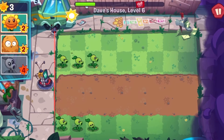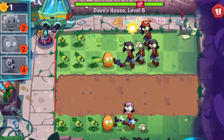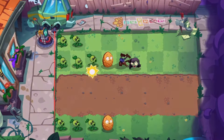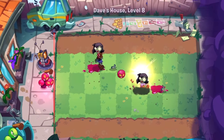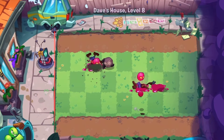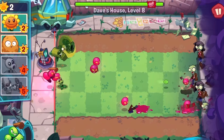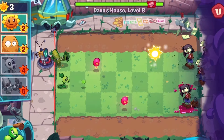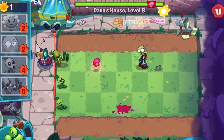Going back to the game, level 6 gives us 6 pre-planted shooters, which means this is a very easy level. Level 8 introduces the Grapes of Wrath, which is going to be very useful as they deal lots of damage to zombies. This is a fairly strange mechanic, because now the game itself just beats the zombies for us. But for this challenge, I guess it's welcome.